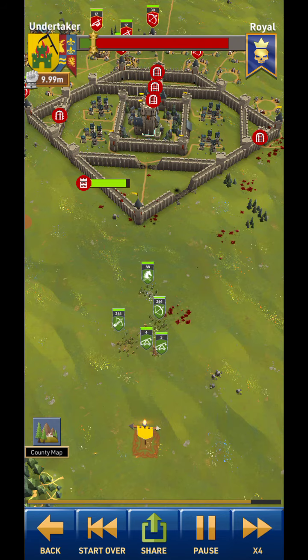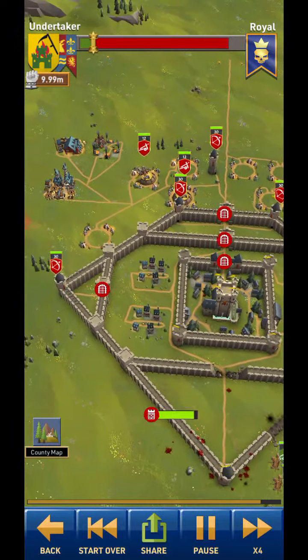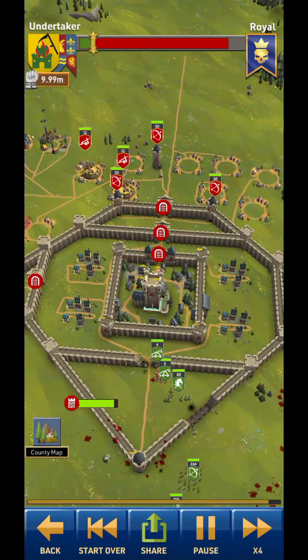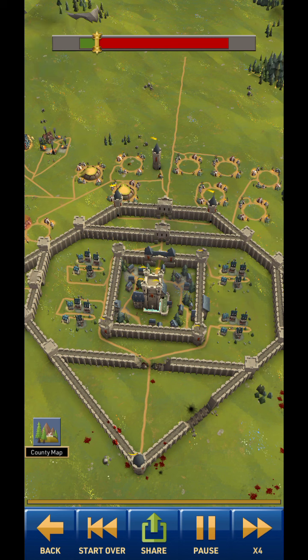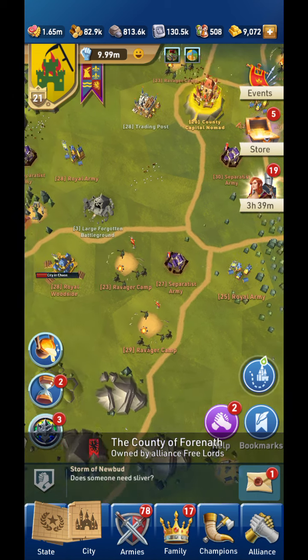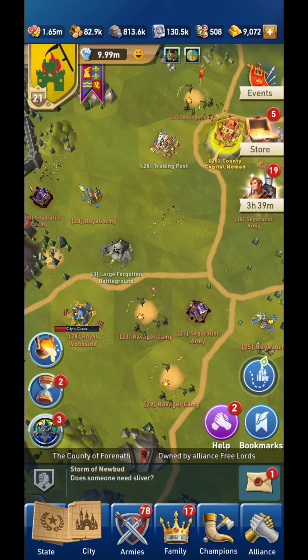For the siege army, in case something goes wrong, I have some crossbowmen and archers. I used to keep the swordsmen alive and let these guys take it out, but I found it was better not to do it that way — just take out the keep and then run everybody in, and that's the end of it. There's only 30 or 60 archers attacking, so not a big deal. That's taking out a level 28 royal thing — this one was a royal Woodside — and that's three waves and just all tier two.